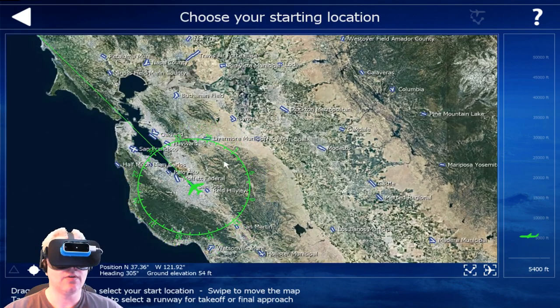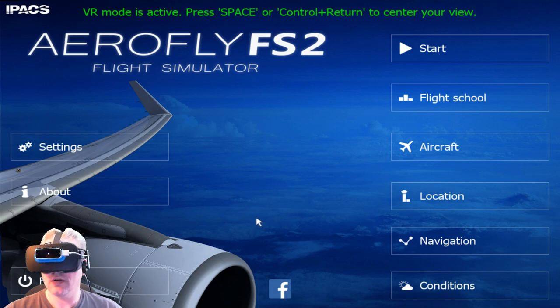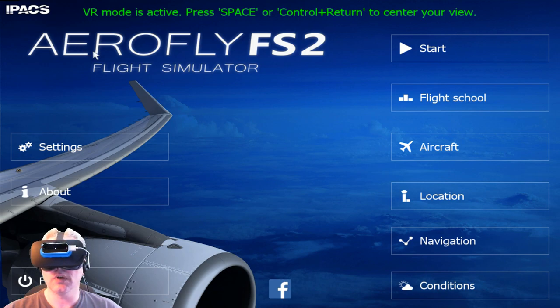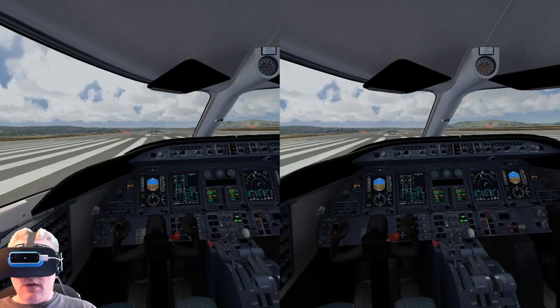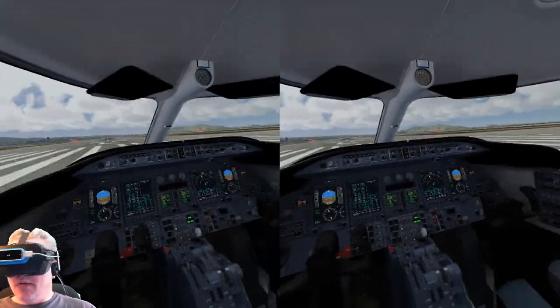We're going to take a flight around San Francisco, so I'll choose my airport. Once I choose the airport I can also choose the runway I want to start off with. Condition-wise you can set your time, wind, and clouds — I'm just gonna leave all that at default and jump in. Alright, we're on the tarmac and we are ready for takeoff.